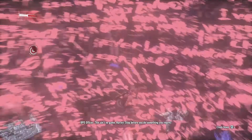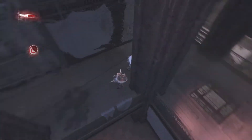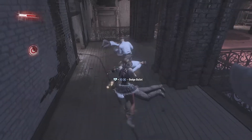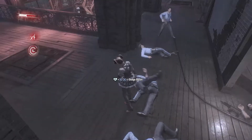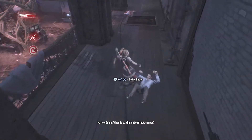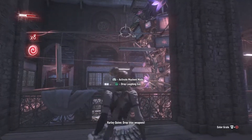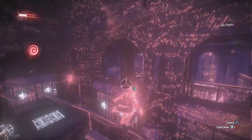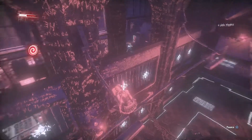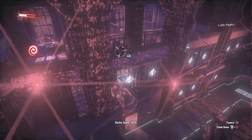This ain't no game, Harley. Stop before you do something — what do you think about that? Drop your weapon. She's like Catwoman, don't you think? She's like bouncing across from here to here.